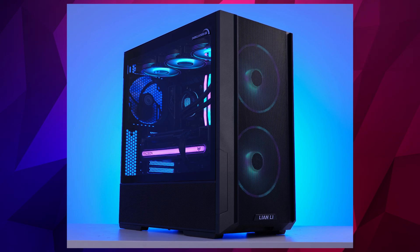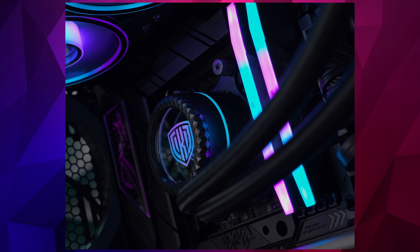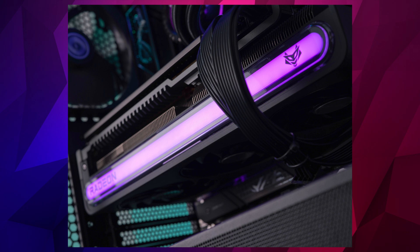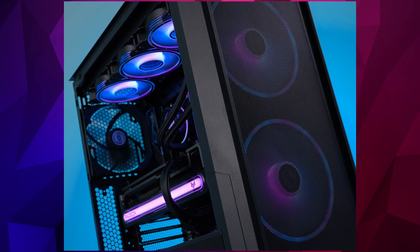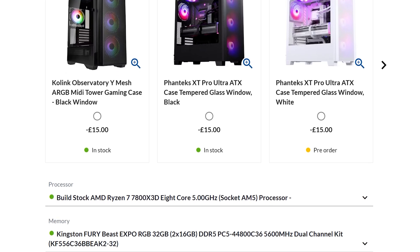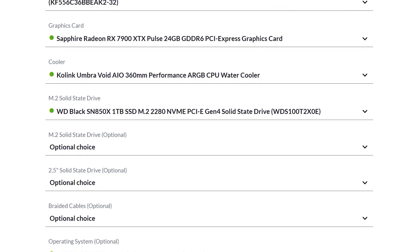To max things out and play at Ultra in 4K with the Hi-Res texture packs, it's best to invest in a PC like the OC UK Gaming Condor. This AMD-equipped powerhouse comes with a Ryzen 7 7800X3D, 32GB of memory, and an RX 7900 XTX with 24GB of VRAM as standard, plus a 360mm AIO cooler with an attractive RGB case. Best of all, it's customisable and built to your specs, so you can tweak the case, storage, memory, and more to suit your requirements for other games.